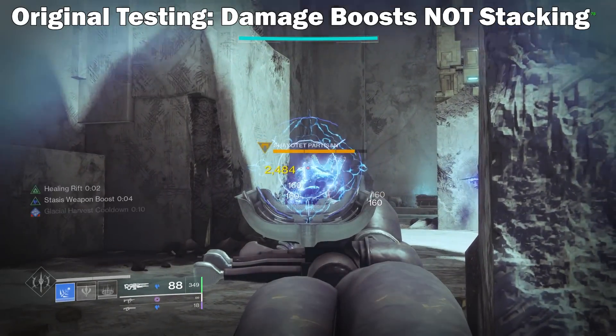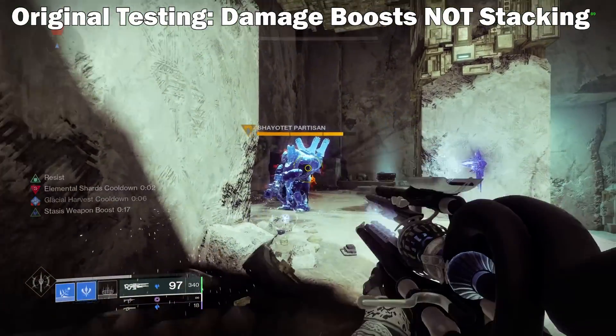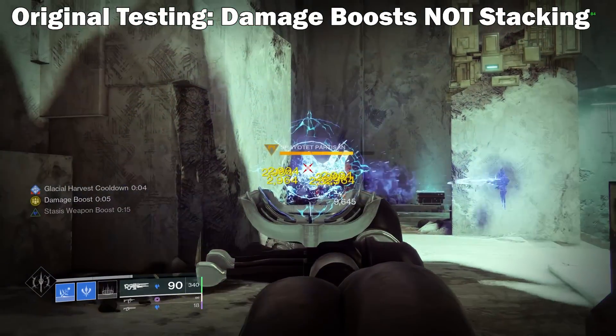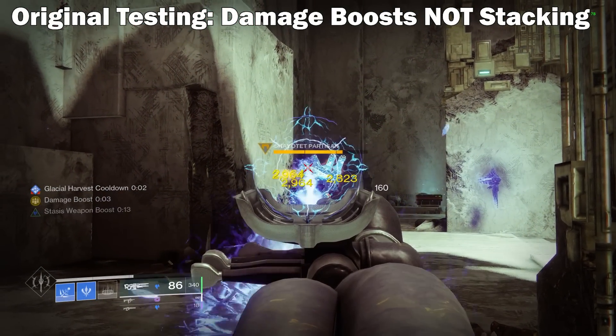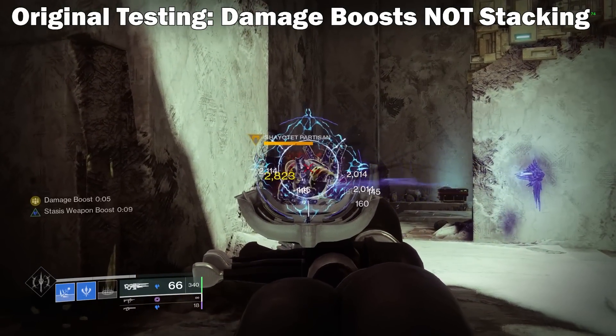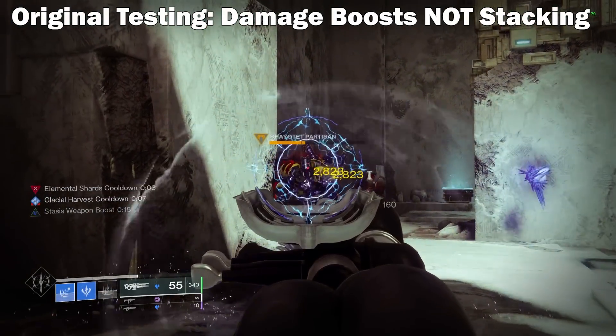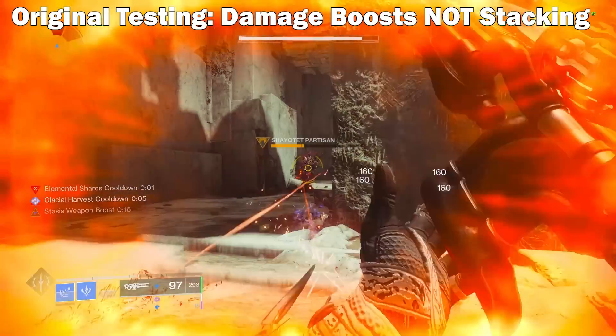When testing originally, I was running a stasis build that I'd put out last season, which was great at keeping Fontamite up. Plus, it had stasis turrets which would keep Monochromatic up, so it seemed like the perfect build. But for some reason, this mod either doesn't work with stasis or doesn't work with stasis shards. Not sure exactly what is happening here — more likely than not, it's Bungie's spaghetti code back in action.